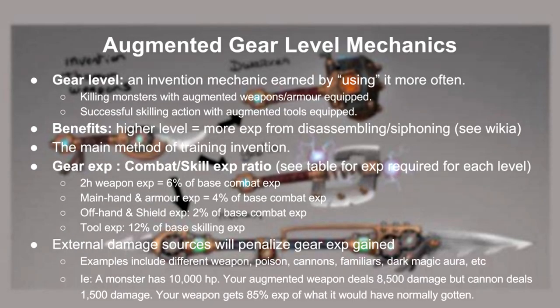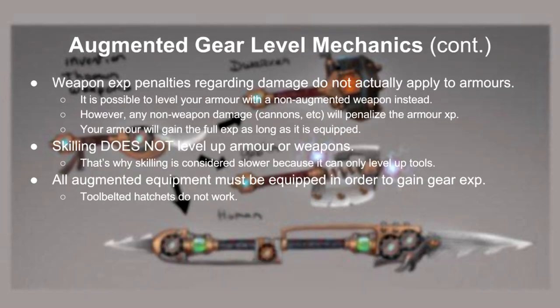So how does gear leveling work? Gear level and XP is based on how often you use your gear. For weapons and armor, every monster you kill gets gear XP, and for tools every successful skilling action. There aren't a wide range of benefits for having high gear levels, but in general it mainly affects disassembly and siphon invention XP gained. Here's the gear XP to combat or skill ratio — all of this is from base XP, so any XP multipliers will not make it faster. For combat, any external damage sources will penalize your gear such as weapon switching, cannons, weapon poisons, familiars, etc. So for example, if you kill a monster that has 10k HP but you only deal 8.5k using your augmented weapon, you'll only gain 85% of its potential gear XP. Although this does not apply to armor, any non-weapon damage such as what I listed above will penalize. Skilling does not level up any armor or weapons.